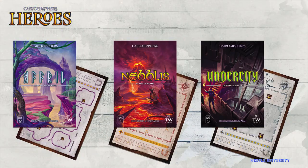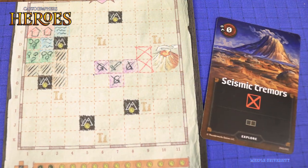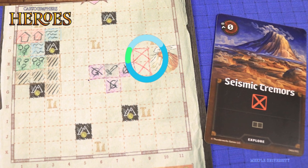Map Packs Expansion adds small rules to the game, like this Nebulish Plane of Flame here. The map has a Volcano that erupts when the Volcano card is revealed from the explore deck, filling up spaces and destroying terrain around it.